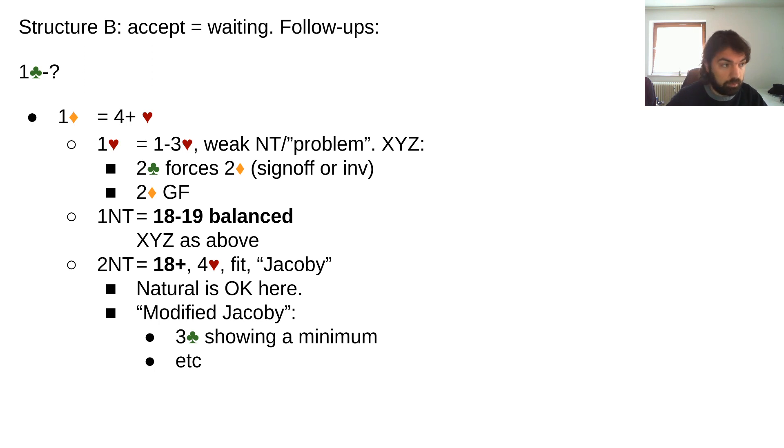It's definitely better than standard — no pun intended. You gain the raise and you gain the whole level with eighteen to nineteen balanced. With some of these problem hands maybe you want to break the two club transfer, but maybe it's also just fine to let your partner say their piece and try to listen to what they have to say.